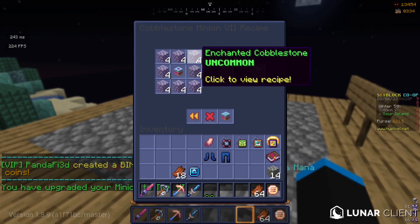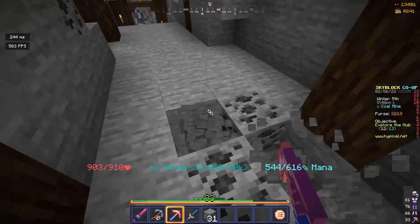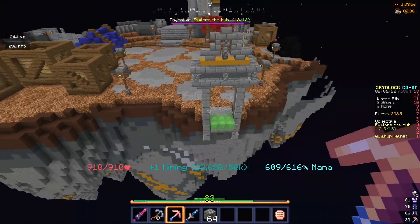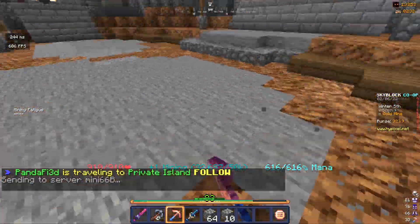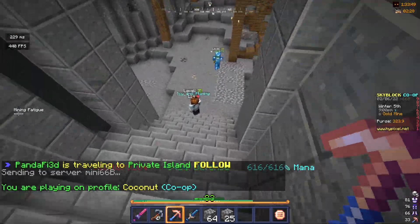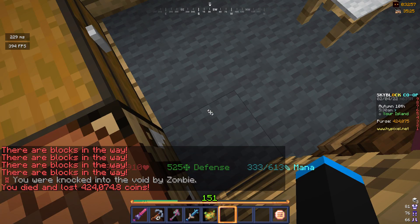So next tier is just double what I already got. One of the reasons that I lost all of my money is because I was messing around in a private island, and then I accidentally got knocked into the void while I was typing in the chat. I looked up at my screen after looking at the keyboard, and guess what had happened? I'd lost 400k.